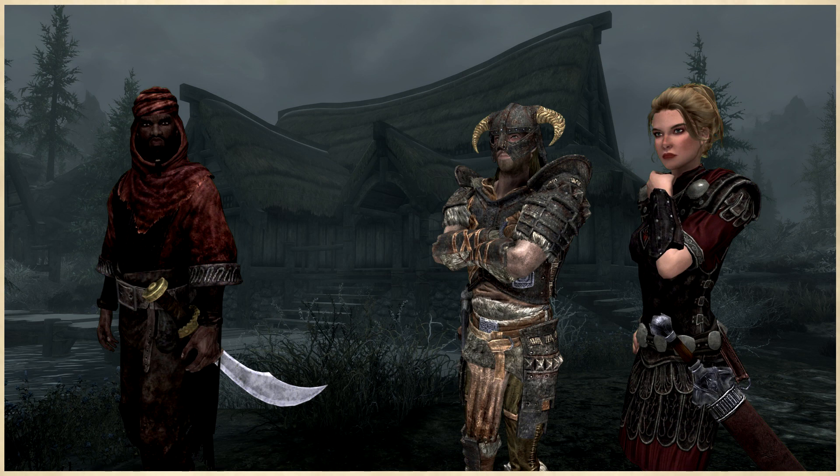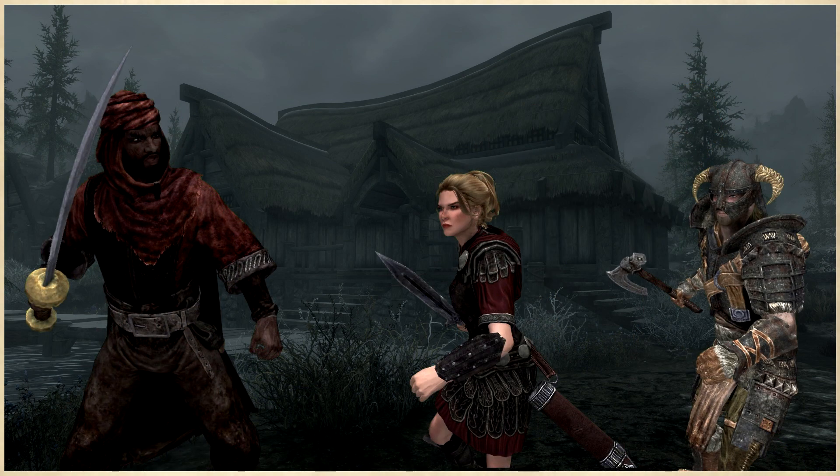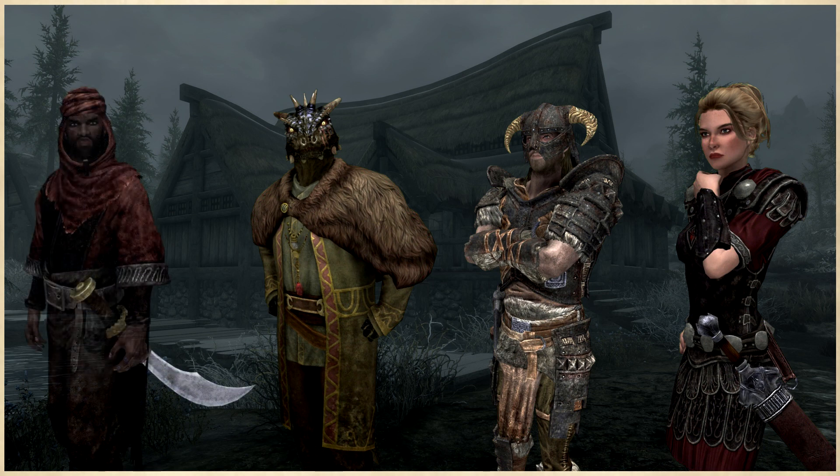If you choose to go yourself there's no option but violence — you will end up killing Nazir as he attacks you when he realizes who you are, and then you loot the flute off him. If you choose to go with the Bard from the College — in my novel he's an Argonian raised by Nords with a passion for Nordic songs, an interesting side character — you have the choice to let the Bard do all the talking, in which case you can complete this quest without any violence, as the Bard buys the flute from Nazir. After which you can kill him anyway if you want.